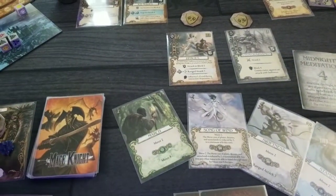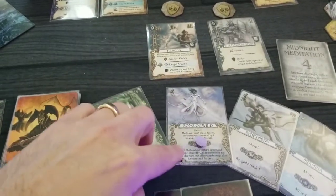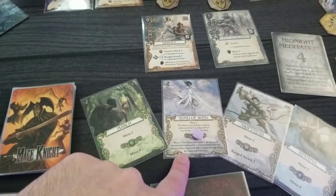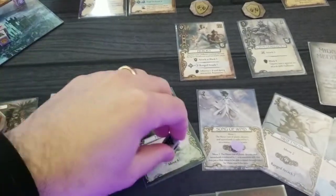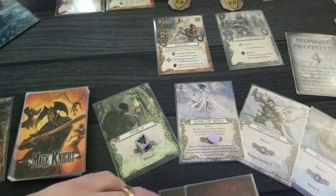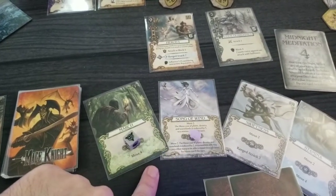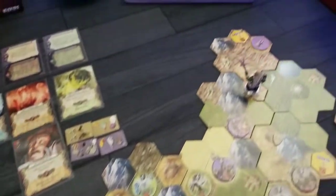I need to decrease the cost of moving. Plains, deserts, and wastelands reduced by two. So that wasteland I've got to go through is just move two now, but I need more. So I'm going to do that. We've got six right now, and we're moving. Here we go.